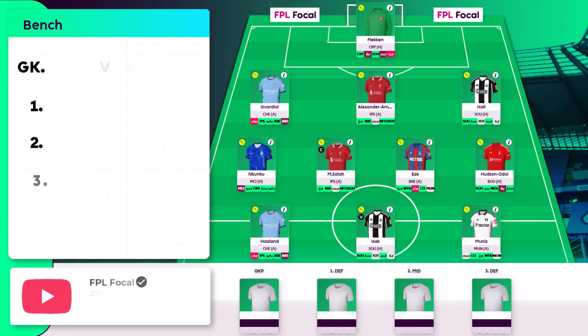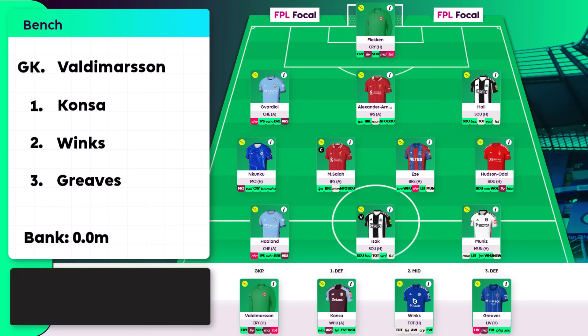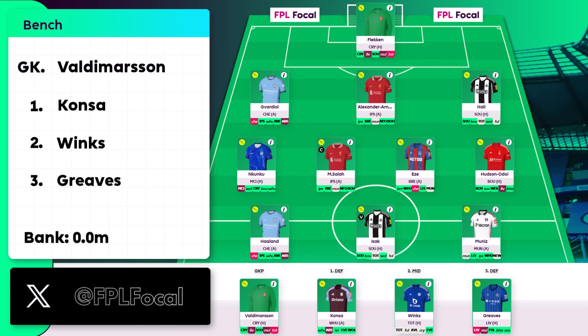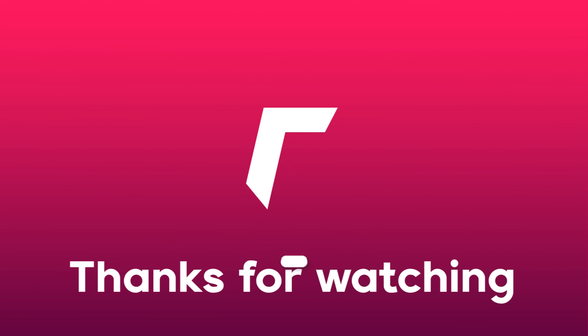Onto the bench which is Valdemarsson, Konza, Winks and Greaves. I picked Konza for two reasons — first he rotates perfectly with Hall, and secondly he's good insurance if Hall isn't nailed. I'd be comfortable enough playing him every week from GW2 to GW9, and if Newcastle sign Guehi or if Trippier leaves then you've got two nailed 4.5m picks in Newcastle. So that's the team — let me know what you think, I'll read every comment so drop one below. See you soon for the next one.